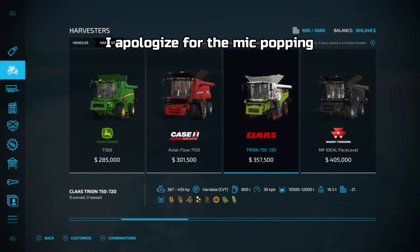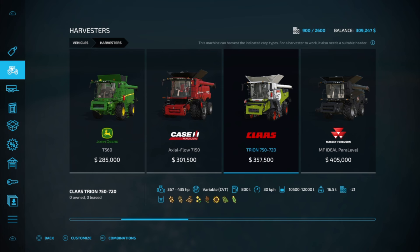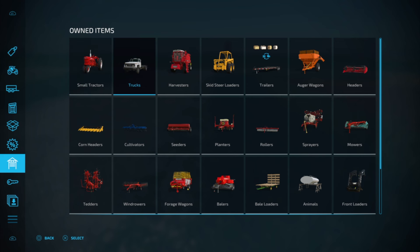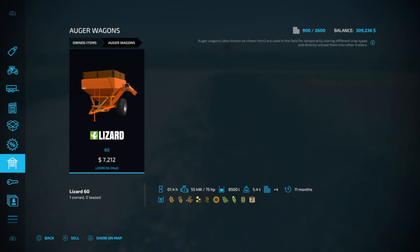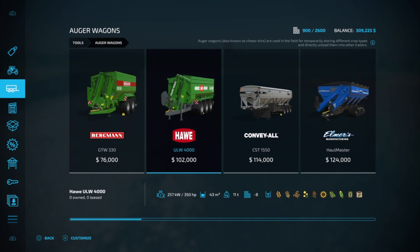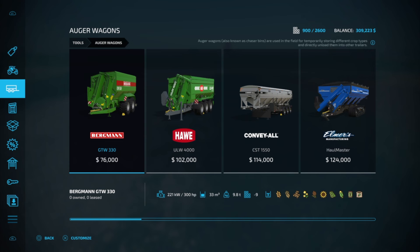Taking a look here, the 720 has a hopper capacity of 10,500 all the way up to 12,000 liters — that's a very important detail. What it's telling me is that my auger wagon is not even close to big enough; mine's only good for 8,500 liters. We need an auger wagon that we can really move grain with, so I think we're going to have to go shopping for a new cart. We do need a bigger cart in the end anyway, so now's as good a time as any.